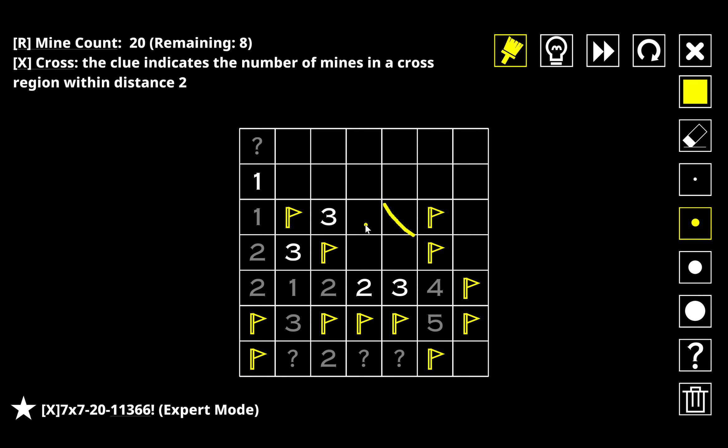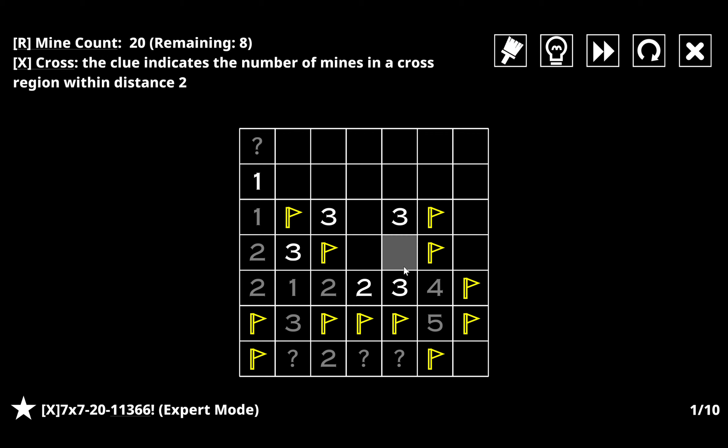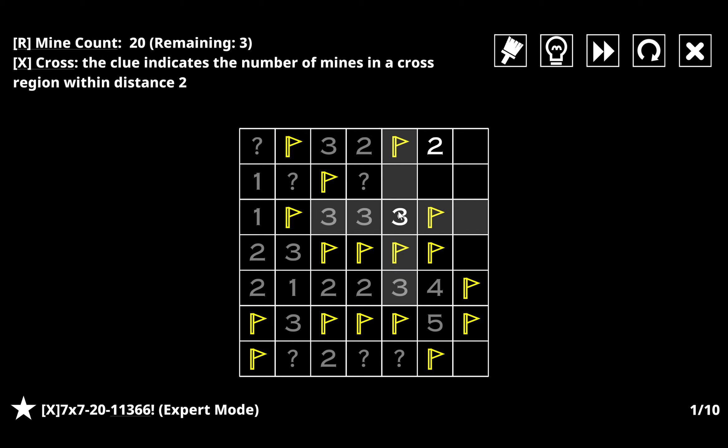If I have a mine here then both of these have to be mines, which breaks — therefore I can't have a mine here. I need to have one here instead. One of these two has to be a mine because only one of these two can be a mine, and one in this group has to be a mine. If I have a mine here that's going to link up both of those squares, so I can't have one here — which is going to give me pretty much the rest of this solved. There we go.